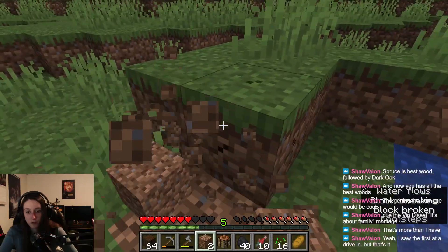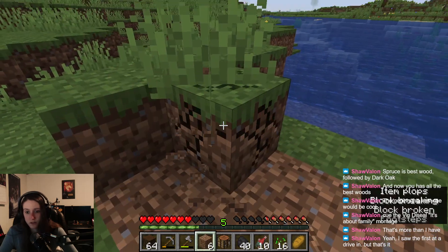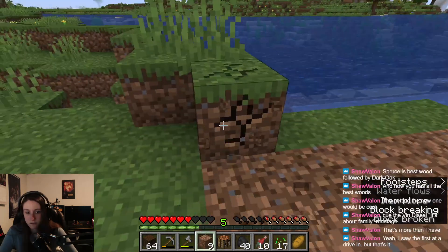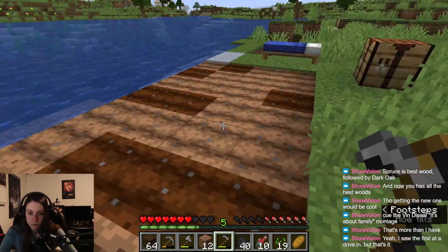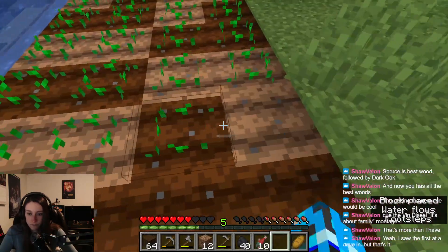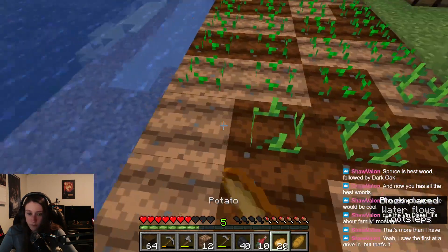We're gonna collect this dirt and just move it out of the way. Give ourselves a little farm along the river — looks like we're growing little rice paddies, and it'll be fine. Make our handy dandy hoe. There we go, let's get all these seeds down. And potatoes — I didn't realize we had 24 potatoes.